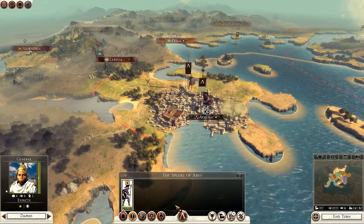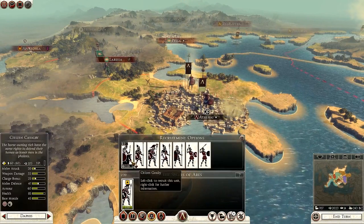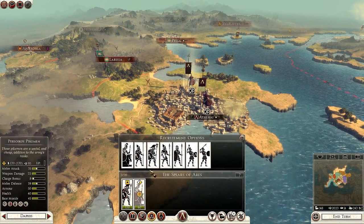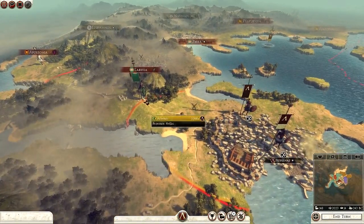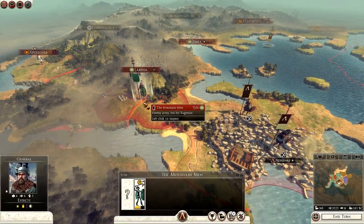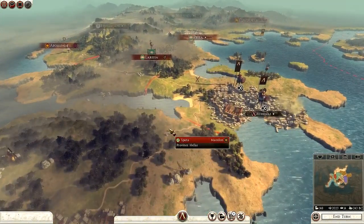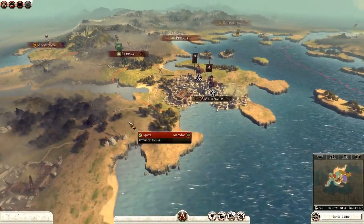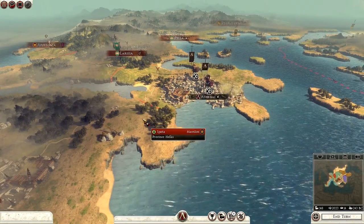Raise the army - there we go, new general. I can start recruiting with him straight away and I'm going to get some cavalry. We have successfully defended Athens. The mountain men of Taelus are now nothing but two units. I could go for Sparta, I could go for Larissa - I haven't decided yet and I will decide on the next part. But I've been Dragonheart, hope you've all enjoyed. Until next time, goodbye.